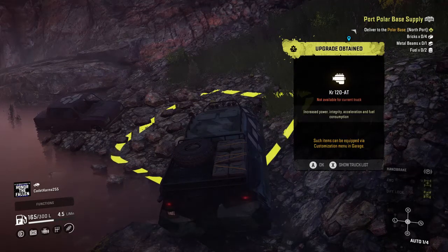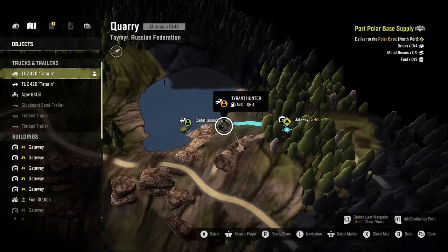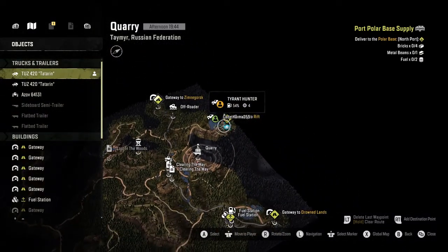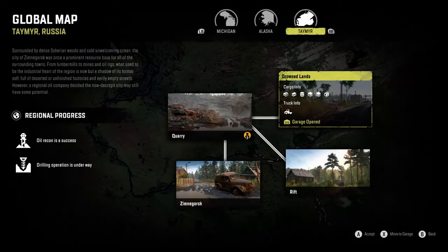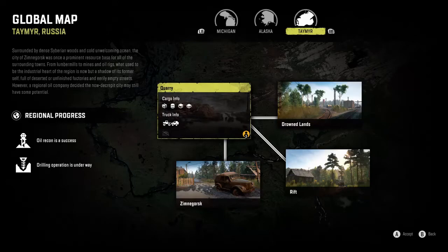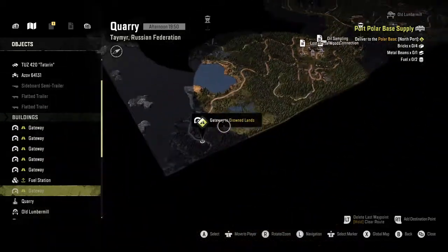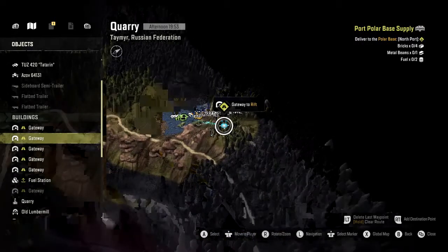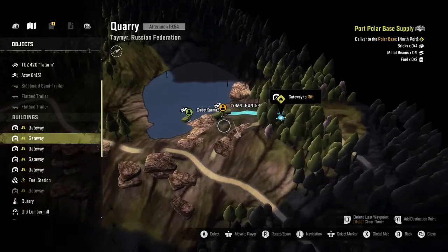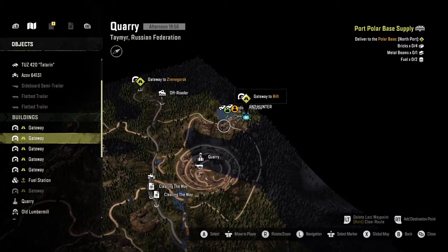So that is the engine — that is the upgrade. Now for the upgrade location: it's right here in Quarry. On the global map, wherever you are, make your way over to Tamir Russia, then head over to Drown Lands, and go into Quarry. It's a fairly quick drive — scroll down, go right, and you guys will find this upgrade location.